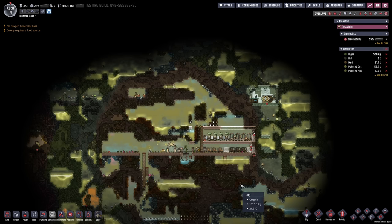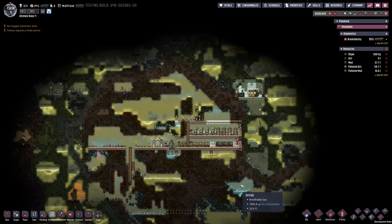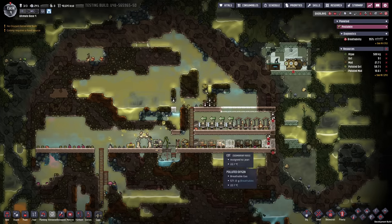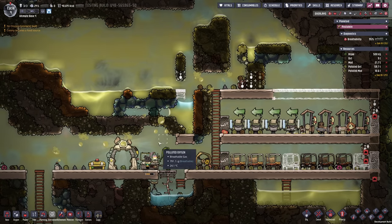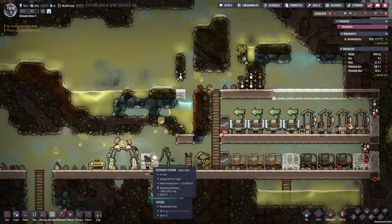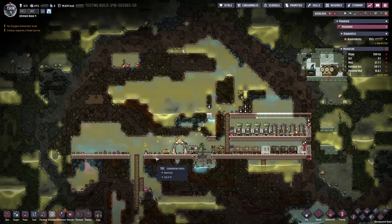Hello everyone, my name is Nathan and today it's time for another episode of Oxygen Not Included here in the Ultimate Base 4.0. In the previous episode we got a basic bathroom and bedroom going, and we also established a small infrastructure for research. We're definitely going to focus on research in this episode and also getting our first farms and food sources rolling.